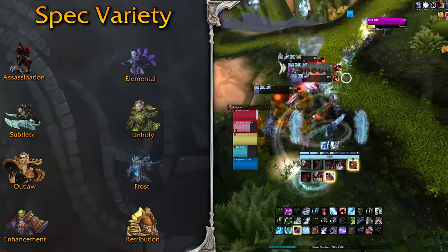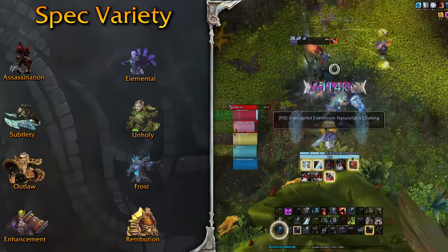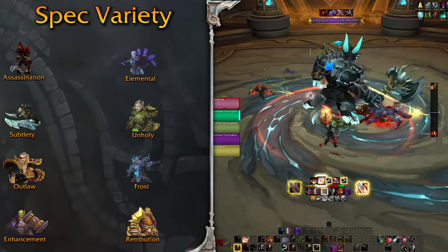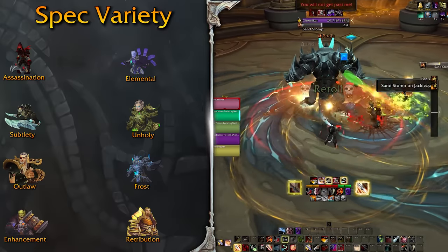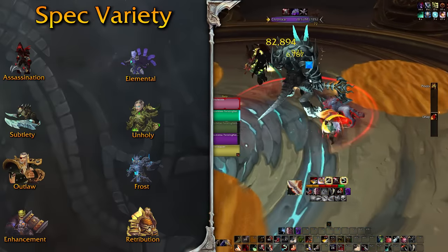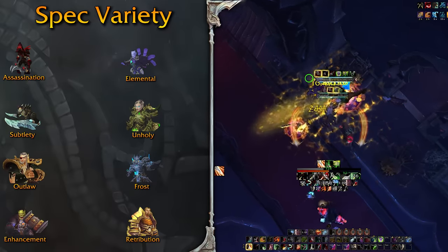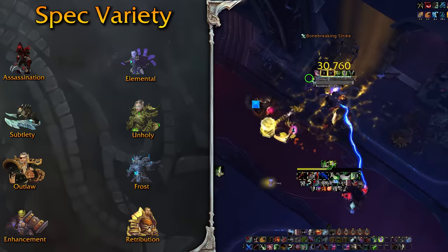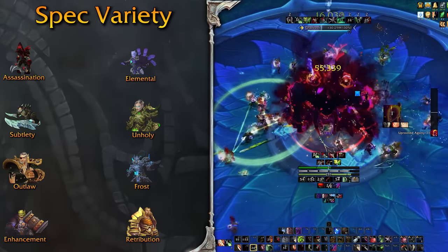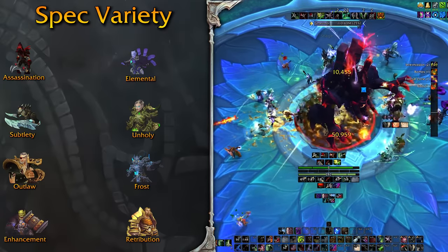Let's use Rogue as an example with all 3 of its specs. Outlaw doesn't have much spec variety — at the time, the keep-it-rolling build wasn't a thing, so you just played the ambush-crackshot playstyle in both raids and dungeons. Assassination and Sub, however, had and still have different builds. Assassination seems to have the most variety at the moment, being the only Rogue spec that can play all of the capstones in different situations. Swapping from build to build, your damage profile and gameplay change.